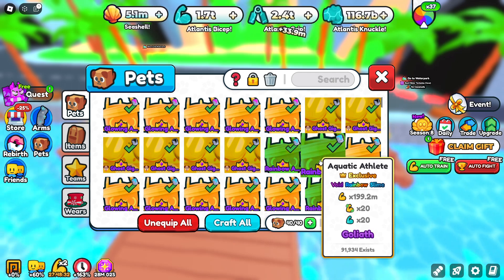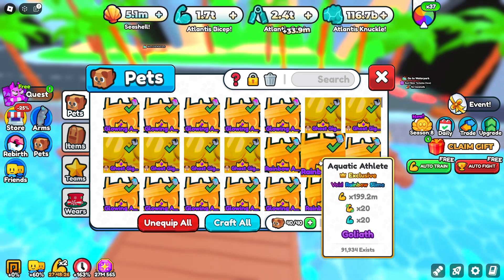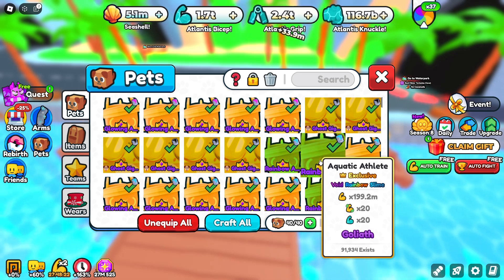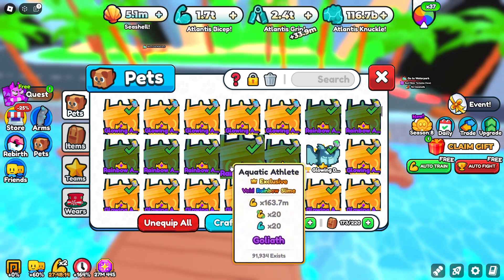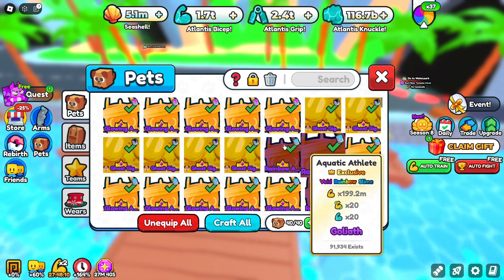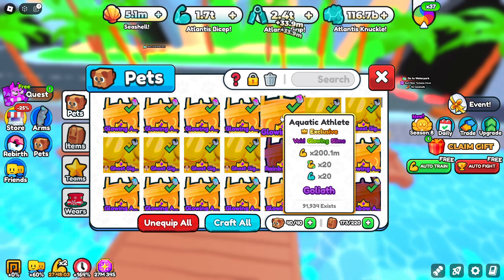Apparently void and goliath increases the Atlantis and summer strength, but it doesn't show the actual value — it shows 20x as you can see, but it's actually higher than that. It just doesn't display it, which is pretty obvious. Like when you do these things you'll get a boost in Atlantis or summer strength but you don't see any change in the pets inventory.